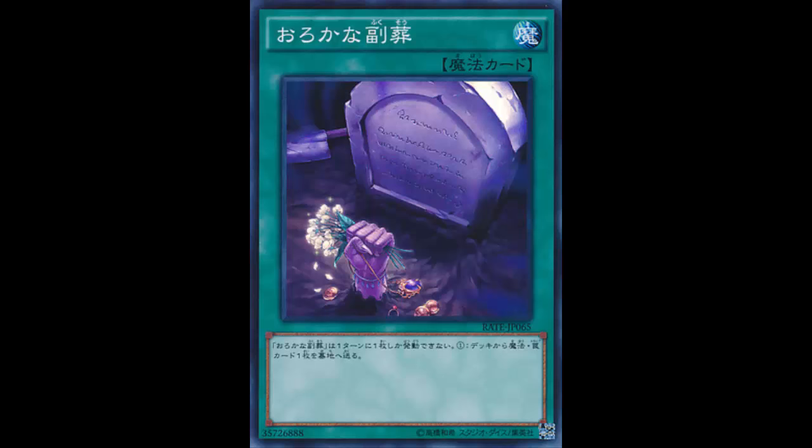Yep, it's that simple. A card this simple you'd think would have come out years ago — it's been over a decade since the original Foolish Burial existed. Foolish Burial with Belongings is a normal spell card that reads: send one spell or trap card from your deck to the graveyard. But you can only activate one Foolish Burial with Belongings per turn — that's definitely more of a newer Yu-Gi-Oh edition restriction.